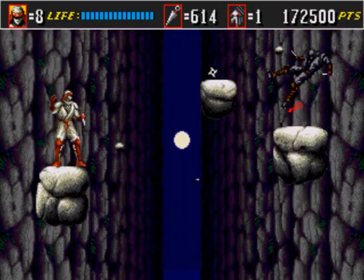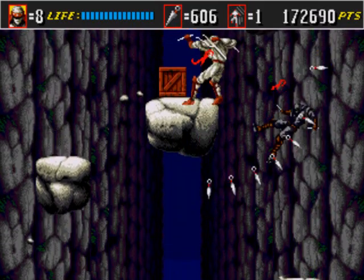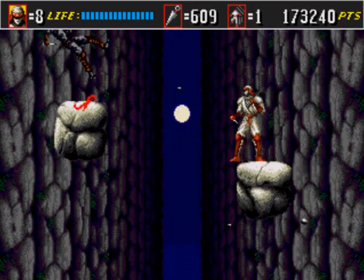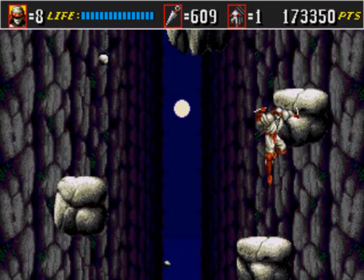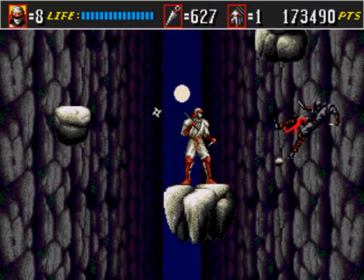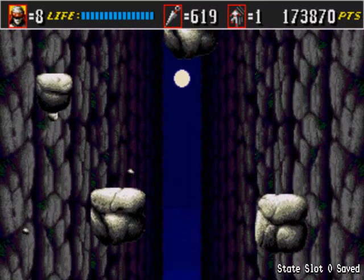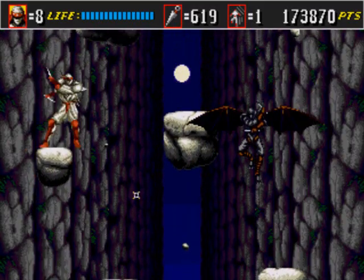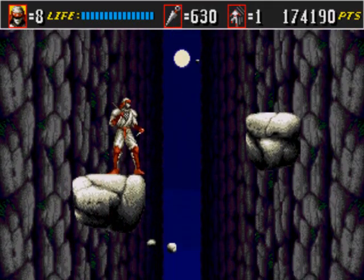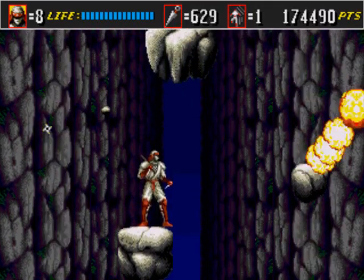Don't even worry about saving up your kunais because you get a lot of boxes for more in this level. Just focus on staying on the rocks. If you see some that are sinking faster, that's a good chance you can get on them. Use the kunai spread too — at least that's what I call this attack — because you get lots of kunais anyway.